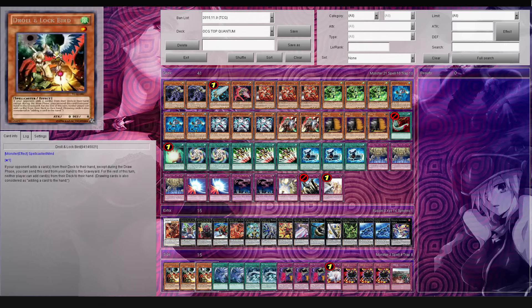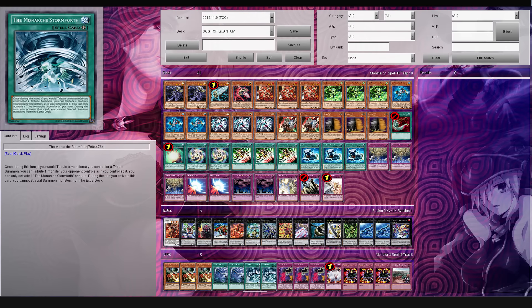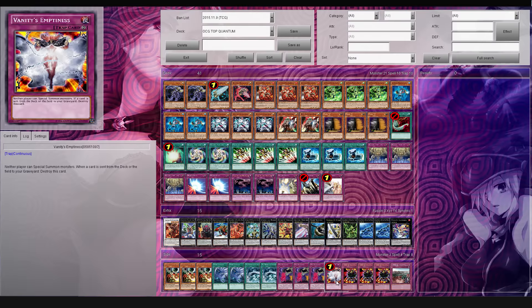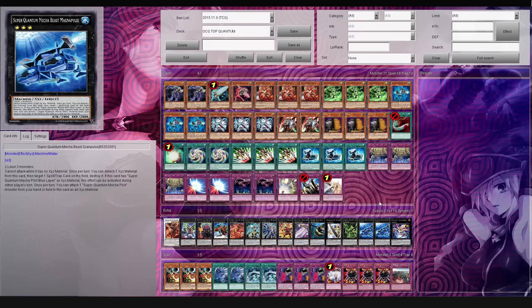As far as his side deck: three Drone Lockbird, two copies of Twin Twister, two copies of Monarch Storm IV, three copies of XYZ Universe - this is actually how you pull off this guy over here - then we have Vanity's Emptiness, three Mask of Restrict, and Imperial Iron Wall. So that's gonna be it for the deck profile portion.